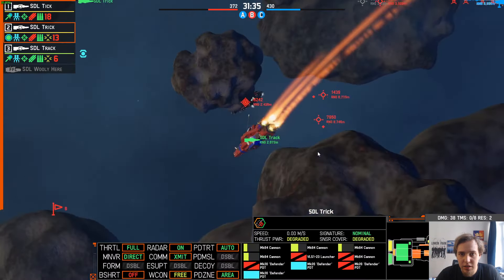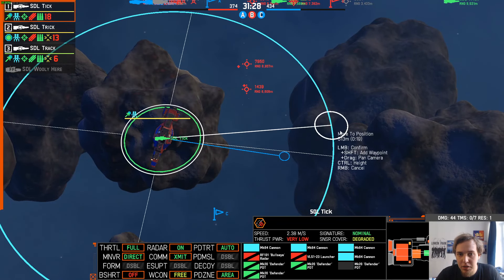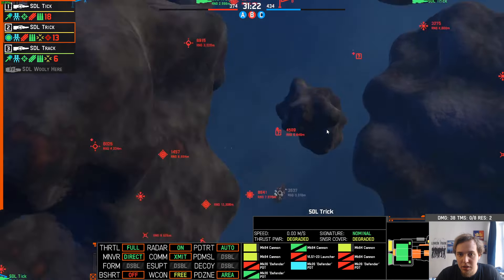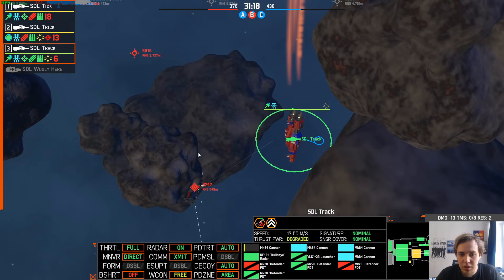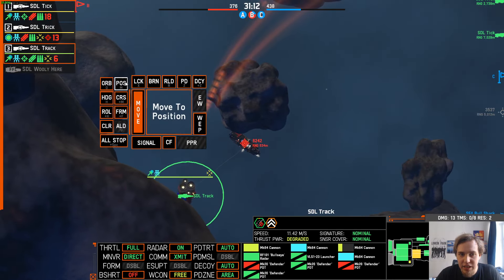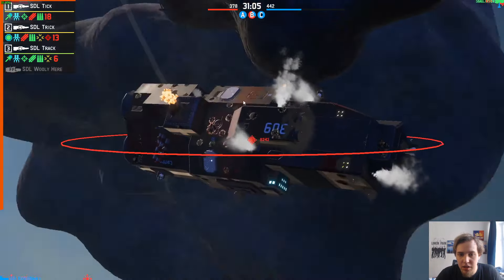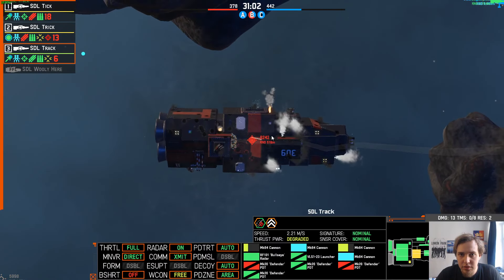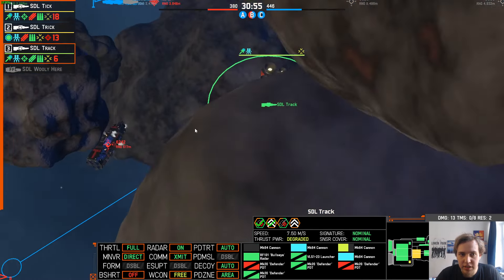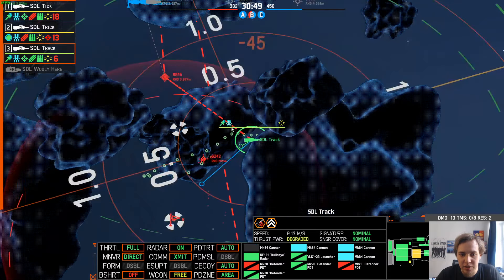I might lose one of my cruisers here depending on how the point defense does. That's one missile hit, that's two. The missiles are hitting — not that bad though. I'm going to try and jam it again. We're capturing Boxer. I guess the Carthage is dead. I found the reins again. As the Carthage is not controlling B anymore, pretty sure it's dead. Mark it as dead.